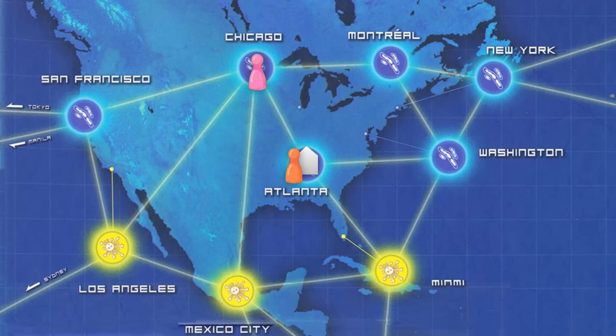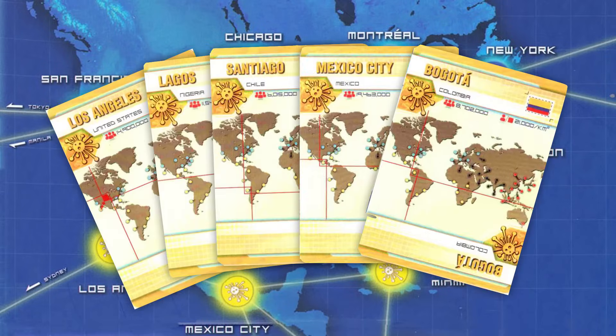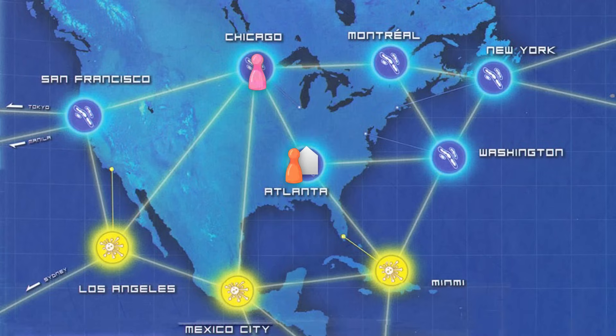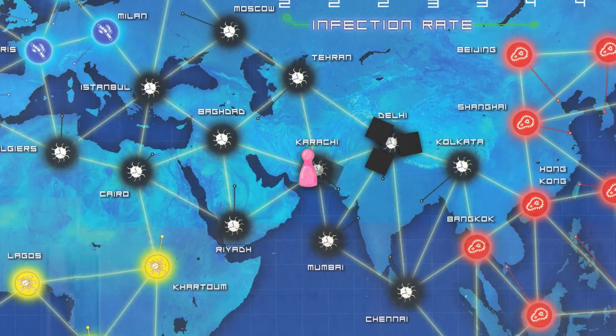Cure: If you are in a research station, you may discard 5 cards of the same color to cure that disease. Remember, cure all 4 diseases and you win!